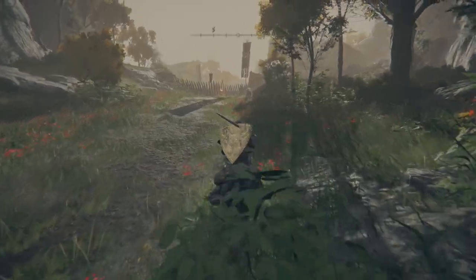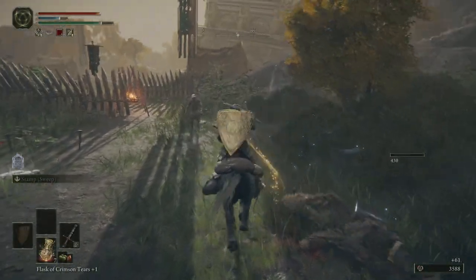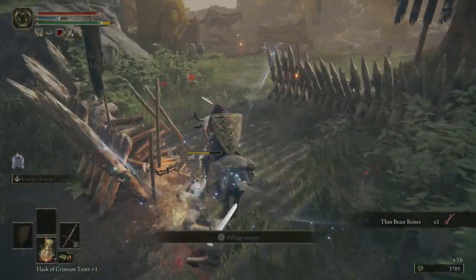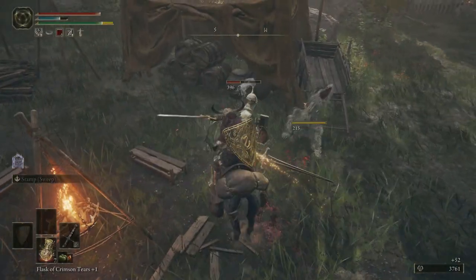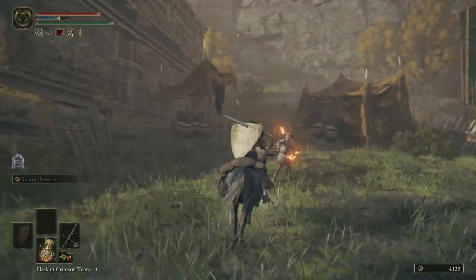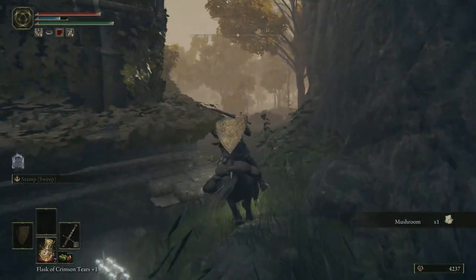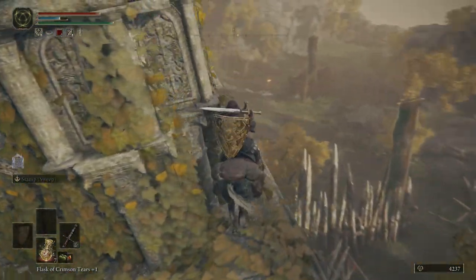Did I ever clear out this camp down here? I'm not sure I did — I ran through it and attacked some random things. Let's properly clear it out, just in case there's some sort of chest we want to rob. There are definitely some sturdier knights around. We're getting strong enough now to where this area is not super threatening, which is nice. Because I'm sure soon we'll be in other areas that are super threatening, just all the time.